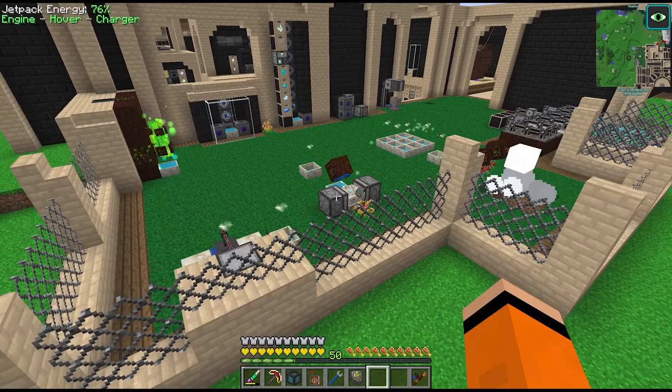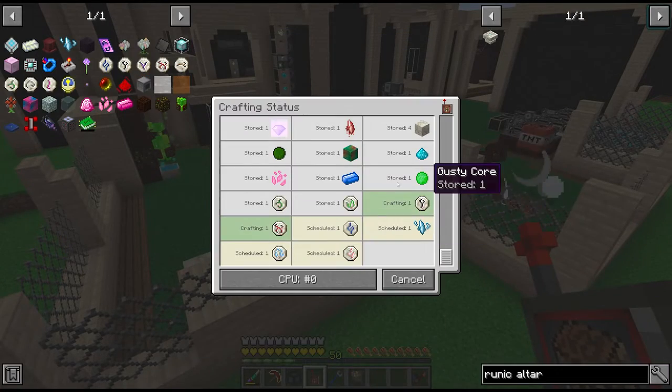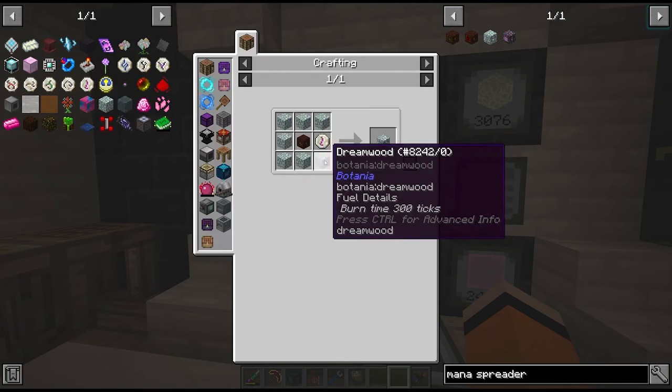These crafts have actually been going quite a while - we're currently at 11 blood shards. After this one finishes, before we craft any more, let's look at getting the next tier of mana spreader to help speed this up a little bit. This is just a Rune of Lust, which is a tier 3 rune, and some dreamwood.